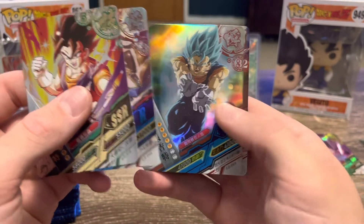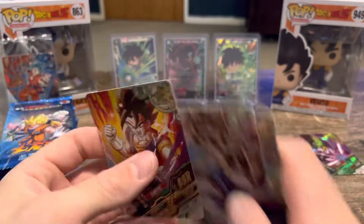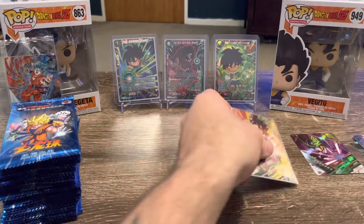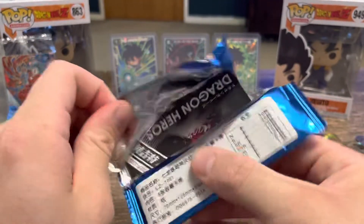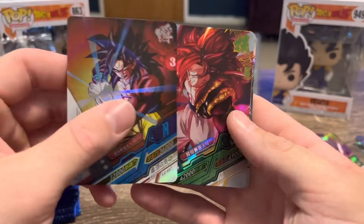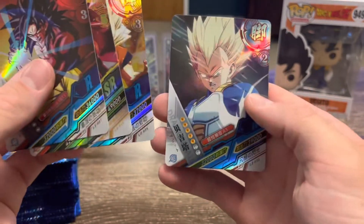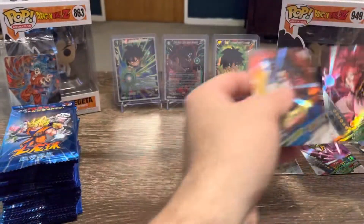Gojita, another Goku, and Gohan, Gohan. Better sleeve up these SSRs just for how nice they are. Gohan, another Goku, another Goku - Super Saiyan 4. There's that Vegito, Super Saiyan 4. That's from the Dragon Ball Z game - those two are on Budokai, I think. I could be wrong.